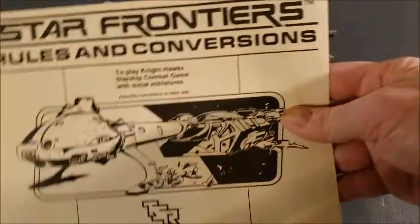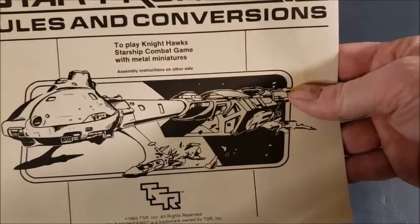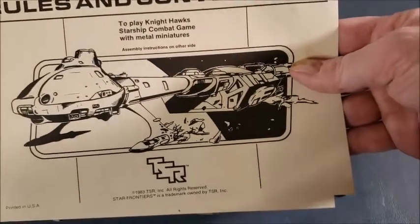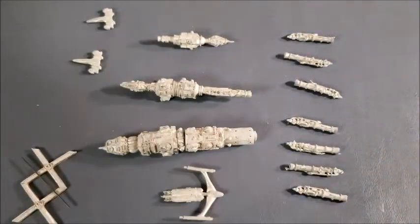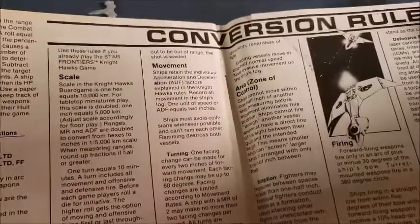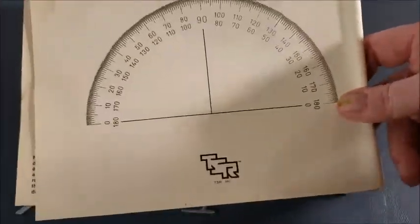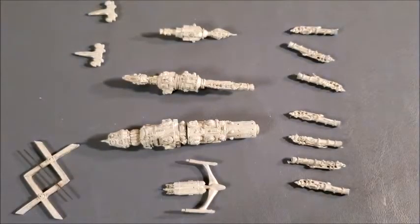One thing I forgot to mention: with the ships came Star Frontiers rules and conversions to play Space Knights at a bigger scale than what Star Frontiers Knight Hawks was published for. This neat little booklet shows you how to assemble the minis and convert the ships to whatever scale you'd need — and of course there's a protractor on the back. It was a great information resource, especially in the 80s before the internet.